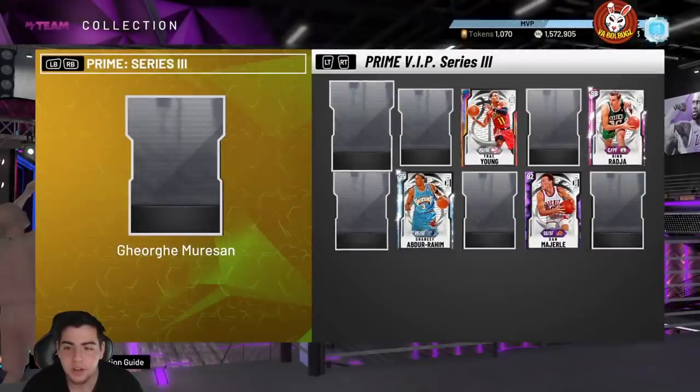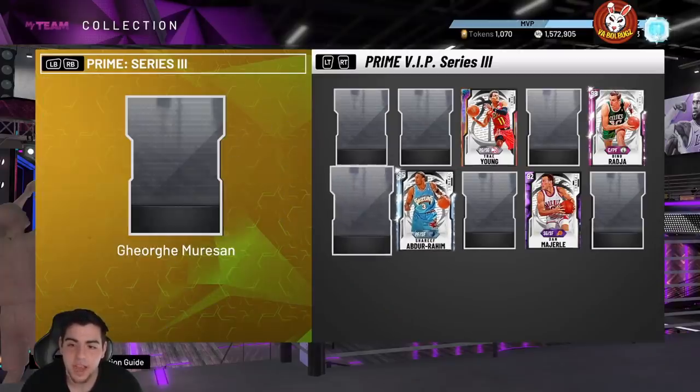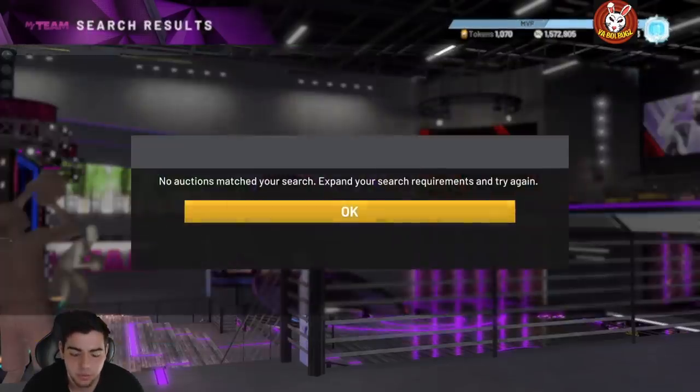Honestly this card is gonna be like the Sapphire from earlier in the game — it's basically the Sapphire, just now it's a Pink Diamond at the end of the game. They transferred the Sapphire, made it a little bit better, made it a 96 Pink Diamond, which is pretty much the same thing at this stage of the game. So it's not really too crazy, though he is 7'7" which is cool.